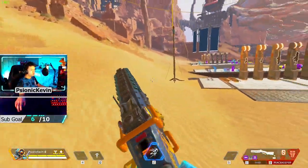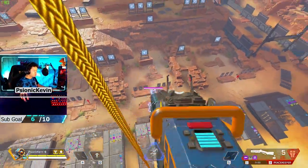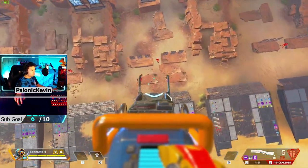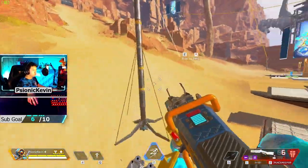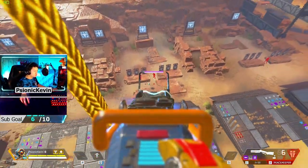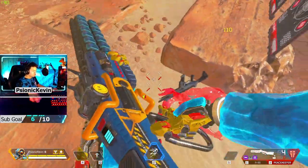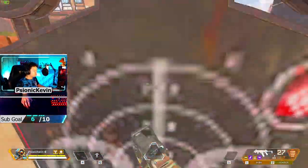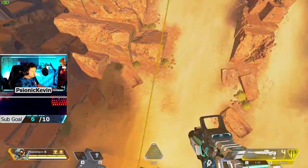I also highly encourage you guys to use firing range as a creative outlet to just experiment with different trick shots you can possibly do if you're feeling spicy in some pubs. It's just a nice way to kind of figure out what's physically possible and experiment with different shots that realistically might never happen, but it's good to know that you can do.